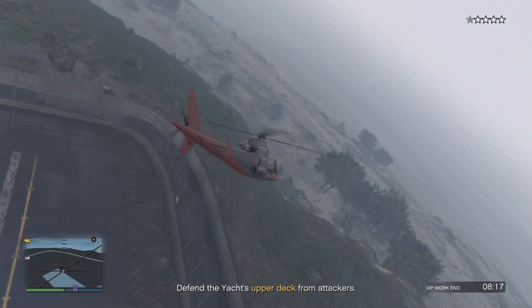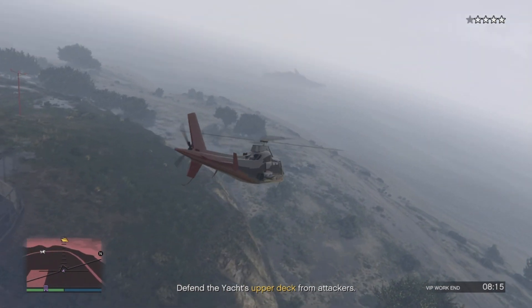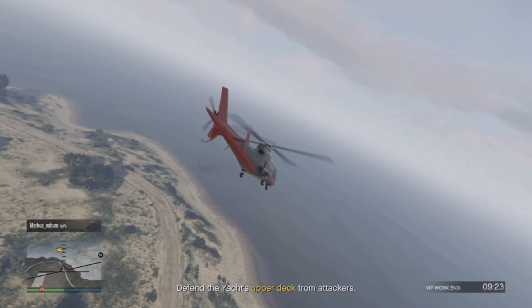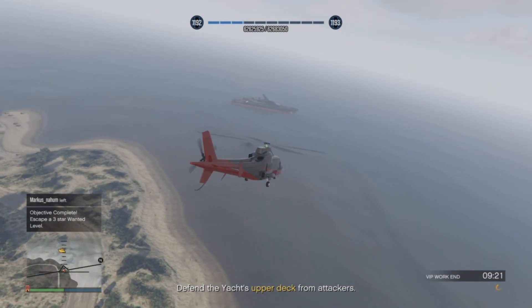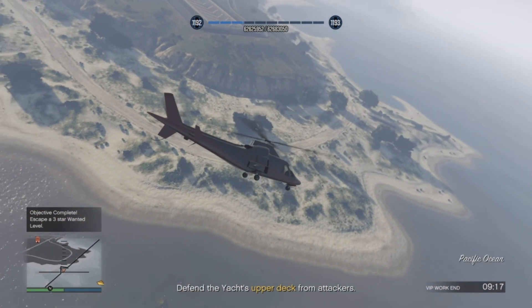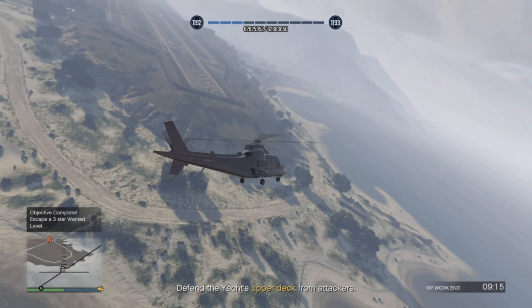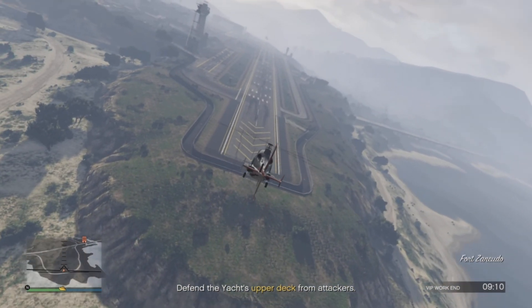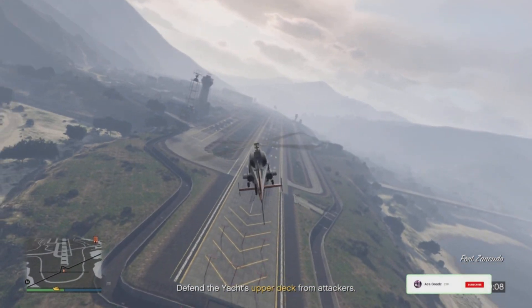Once you have four stars, make your way back towards the yacht, then come back again to get another four stars and gain the RP. Basically, fly towards the military base, fly off again towards the sea, then come back — repeat that loop for the duration of the job.